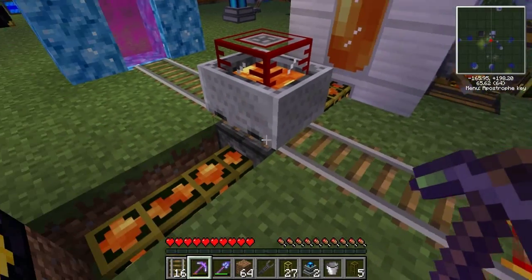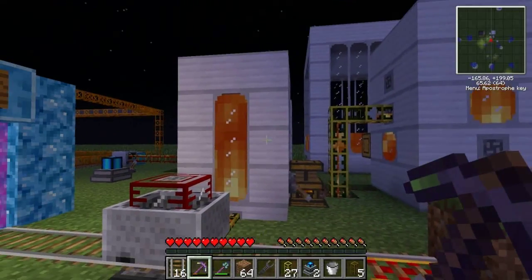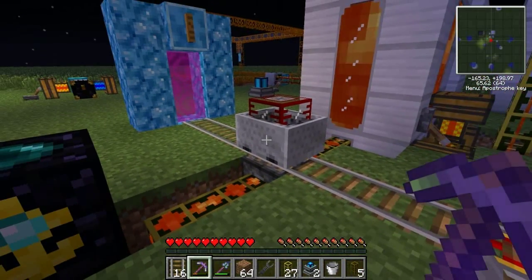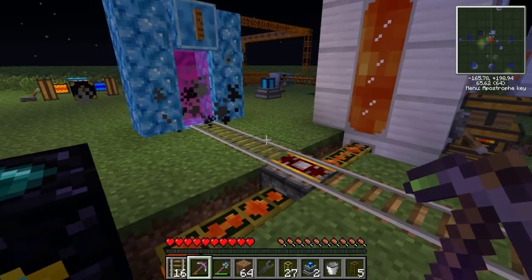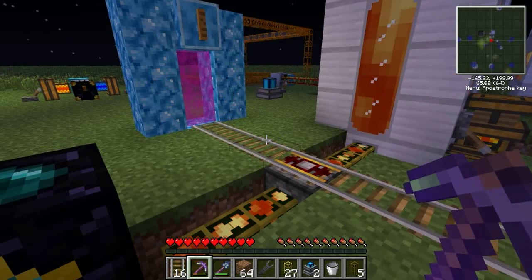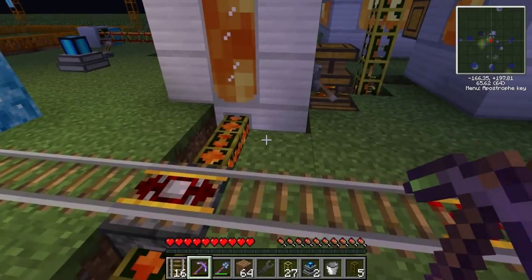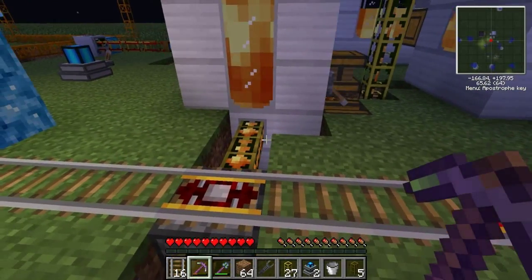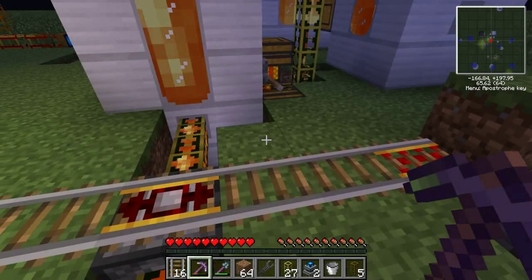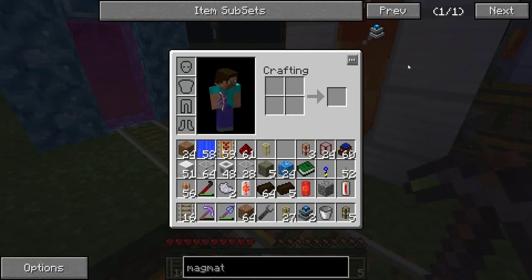If we uncheck 'empty,' the unloader takes whatever it can and sends the cart on its way. Then it comes over here to totally drain, which is what I want. I'm pumping from tank to tank to tank just because I didn't feel like rebuilding it. Basically, the cart fills up in the nether, goes to the mining age to top off that pipe system, then comes here and gives this thing the rest of the lava. You could make a valve that switches a track when the tank is full and diverts the cart.